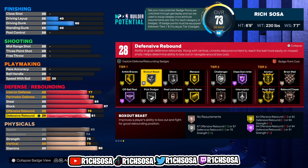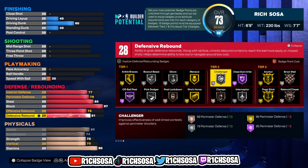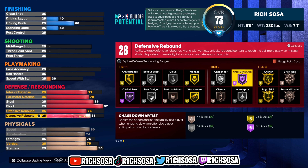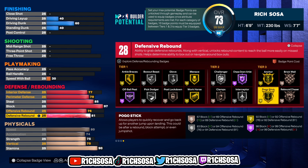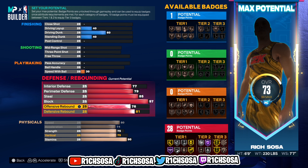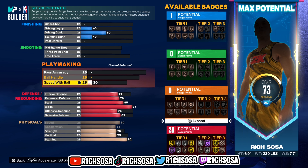With those 28 defensive badges I like ankle braces, box out beast, glove, and post lockdown out of tier one. For tier two I like challenger and clamps, but the more important badges in my preference are chase down artist and interceptor. For tier three I'm happy we can unlock anchor on gold with rebound chaser. These numbers are very specific in order to maintain the Scrappy Point name.